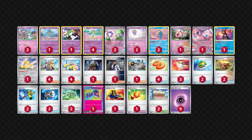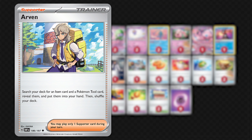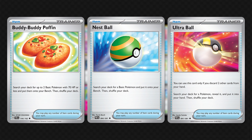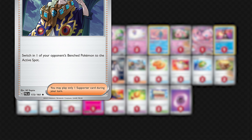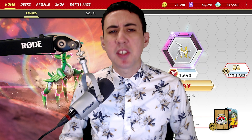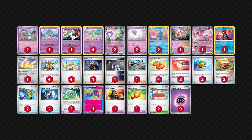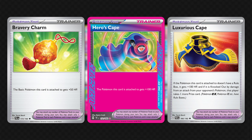Your trainer engine is pretty straightforward. Arven helps you at all points in the game to set up early and find the right cards later. Iono is here to refresh your hand as well as disrupt your opponent in the late game. You've got items to help you set up, Super Rod to recover your attackers, Boss and Countercatcher to target an opponent's benched Pokemon. Something that sets this deck apart from many others in the format is its range of tools, including Hero's Cape, your Ace Spec, to be used with your attackers.